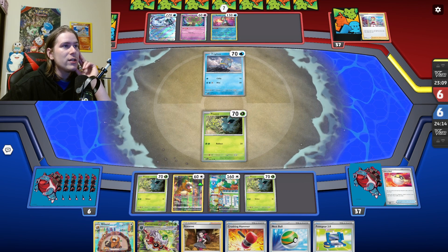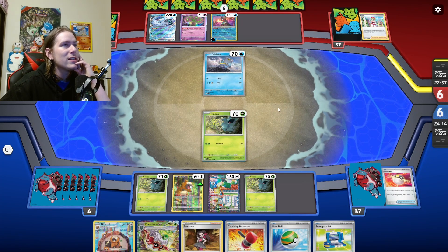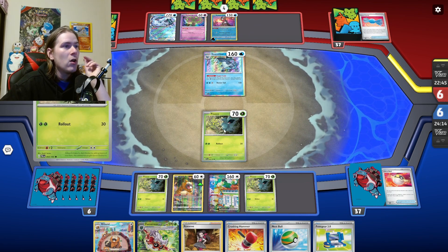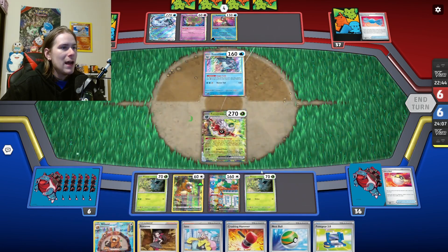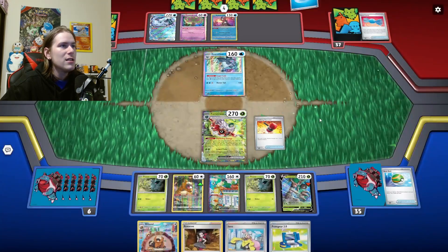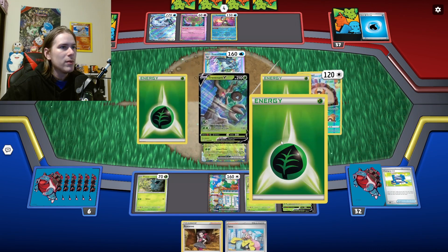If they have two energy in hand, they can retreat the Frigibax, or if they just have the Switch because they did Irida for the Rare Candy. They're going with Greninja here. That's scary because if they knock out two Pinecos before we explode-explode, I'm not going to like that. We could evolve the active and explode. What we'll do is evolve the active, Nest Ball for a Trevenant, and just start burning these cards away. If we can get a second Fortress, we're going to feel really good. We got the discard — see you later, Water Energy. We'll attack. We'll Pokey Gear for nothing because we already have an Iano in hand, so we need to draw into another Fortress to start popping.